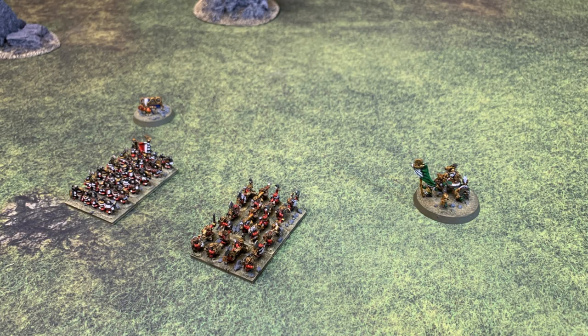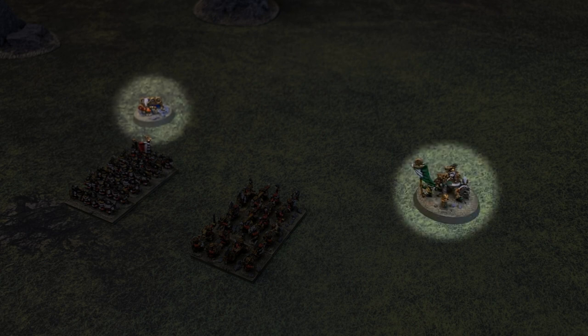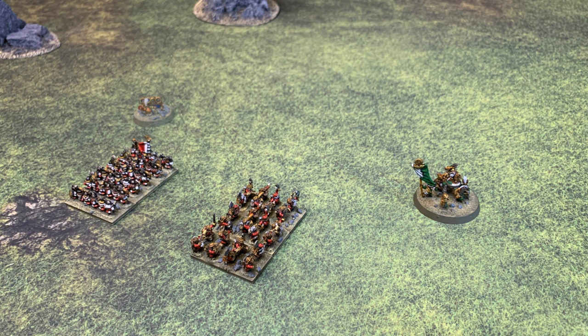Once a character has started to issue orders, that character must finish issuing all orders before another character can start to do so. It is not permitted for a character to issue an order, then a different character to issue one, then the first character again. Once a character has failed to give an order, it cannot issue any more orders in that command phase. Once a general has failed to issue an order, no further orders can be issued by any characters in that command phase, even if they have not done so already.